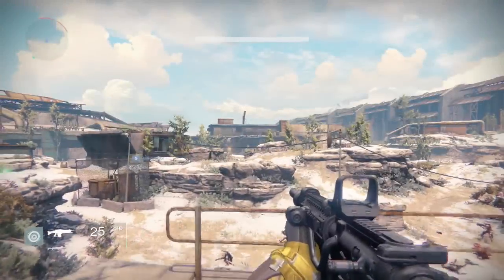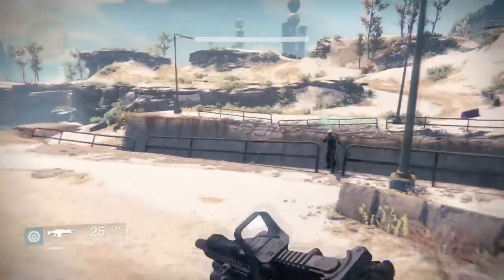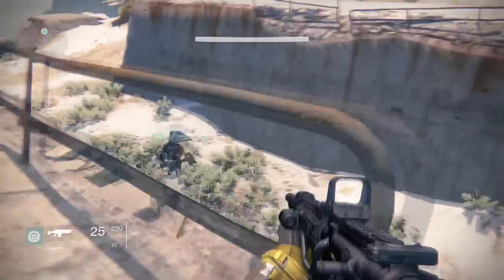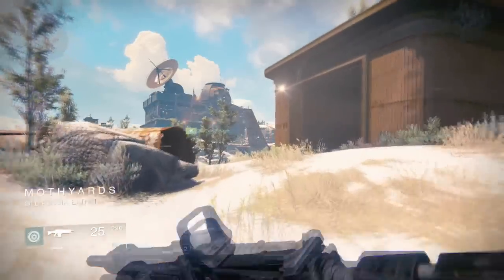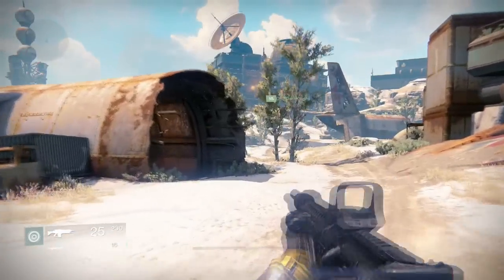Starting from spawn again, you want to take a left and go across this trench right here. You don't have to get these in any specific order, please remember that. Just know the fifth chest contains the most valuable thing. Anyways, go across this trench and head up this mountain side. Once you go up that mountain side, you should see a big building out in the distance. You want to head there.